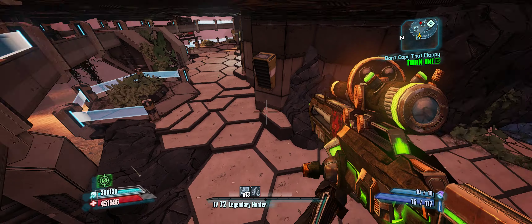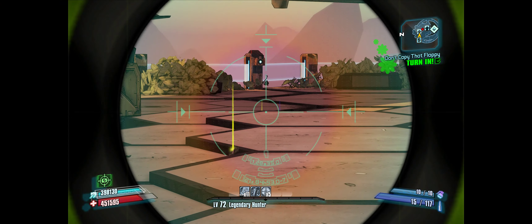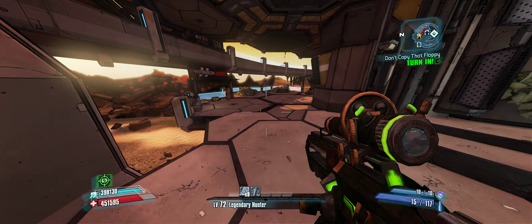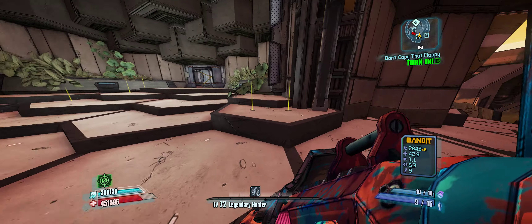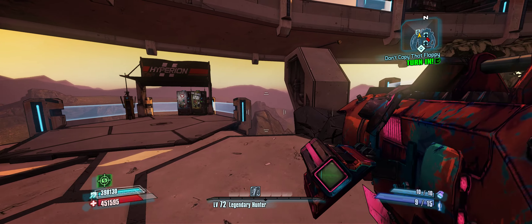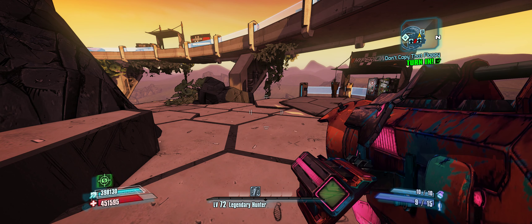Let me quickly check if there's any stuff down here. Nah — although it's probably just Iridium. Well, thanks for nothing Bunker. I don't want to go back to the chest because I'd have to walk all the way around, so I'll end the episode here. We didn't find the Sham this time, but we probably will in the next episode. Thanks for watching and I'll see you in the next one. Bye-bye.